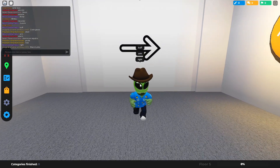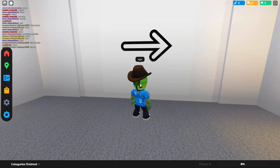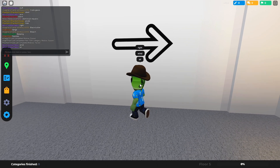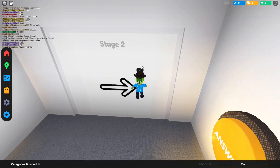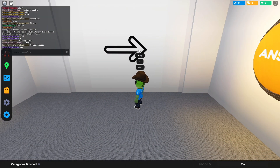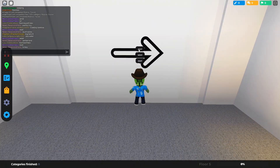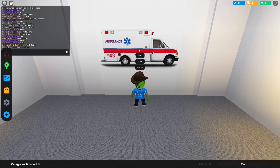I typed in 'right' and it's not the right answer. So what could this be? Wind? Air? Why are these games so hard? I don't get it. Is there something I'm missing here? It's an arrow pointing... wait, is this East? No. West? East? I don't know what this is. Is it just 'arrow'? What? Okay, giving up — ambulance.